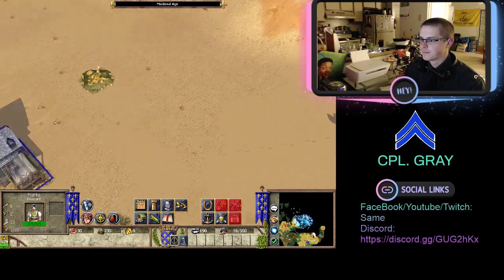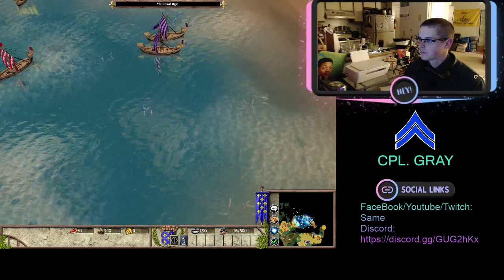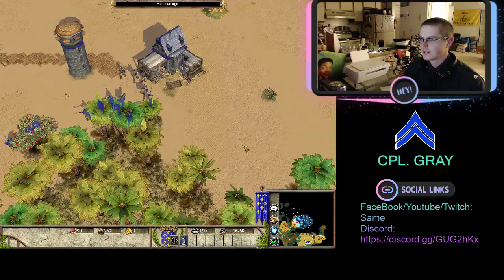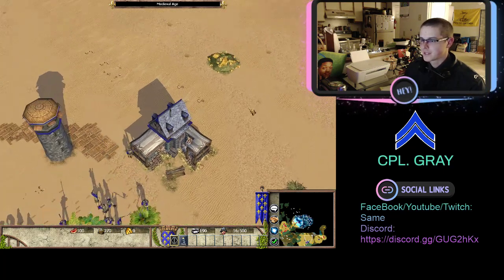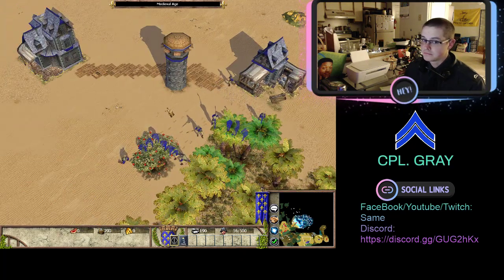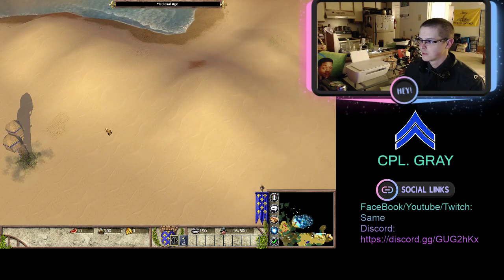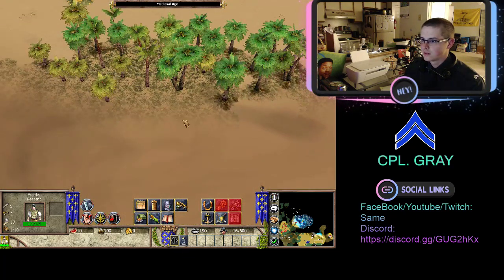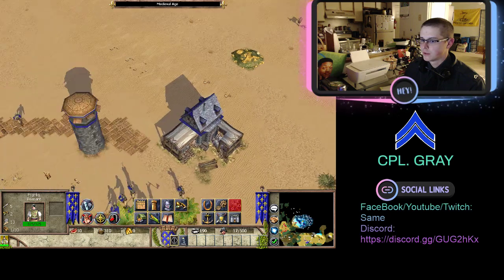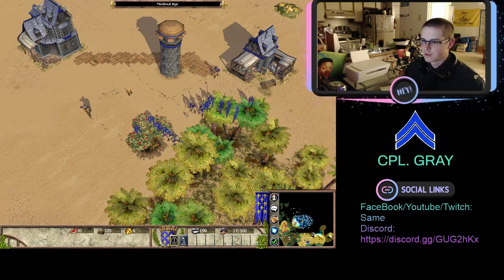We're going to build a lookout post, which is also something unique to the Franks. The rest of these guys are going to be English. I don't have a desire to try and control the center sea - it's kind of a waste of resources, though it can pay off. I'm going to go ahead and try to build a barricade, since that's where land forces are going to come from. I'm a little slow building up, and it's been a while since I played this game.